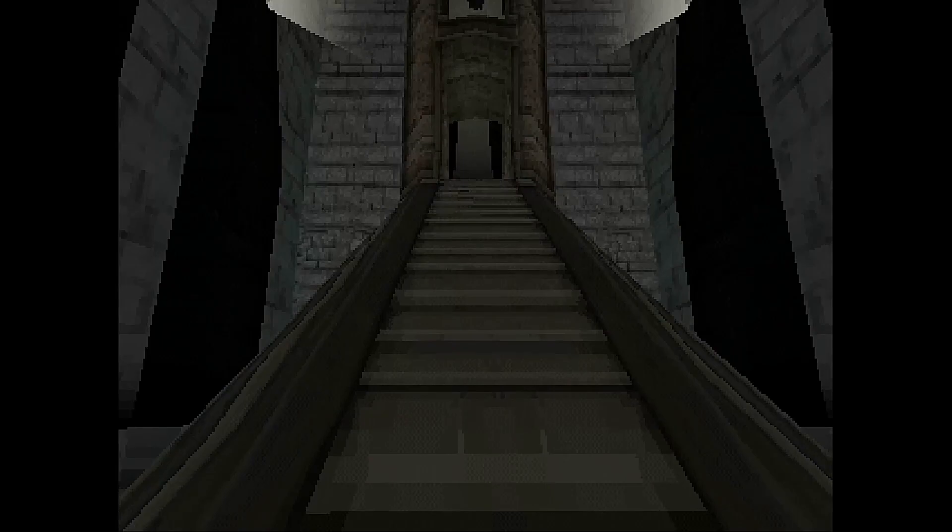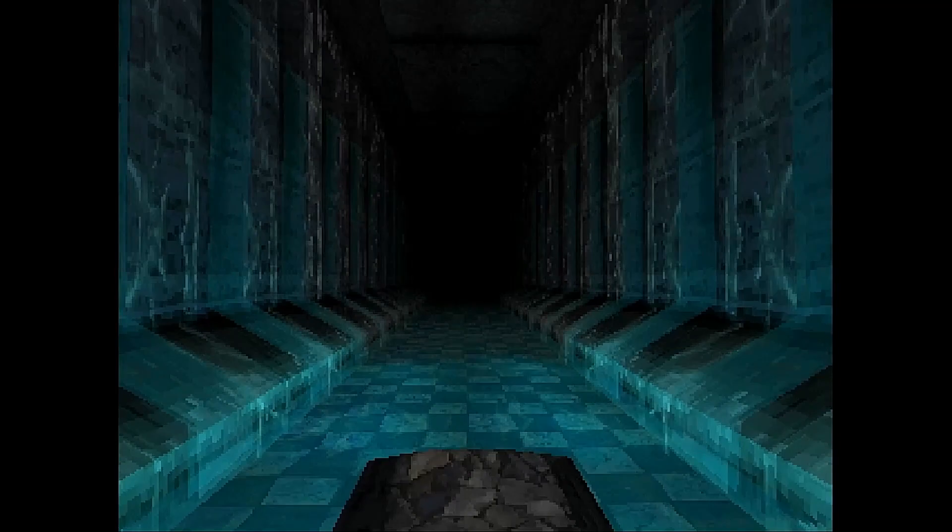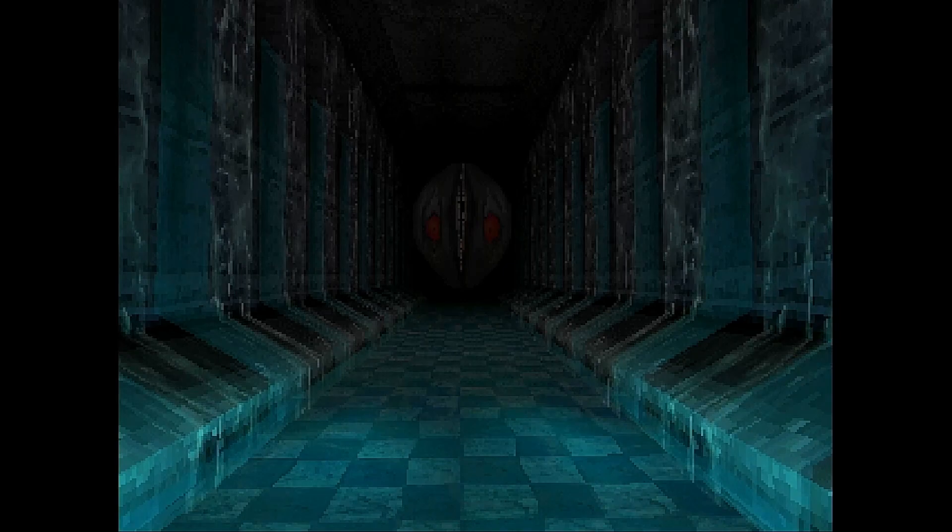Each time you start a new game you begin in this temple-like area. To get things started we simply need to walk up the stairs and to the end of this walkway, then just stand there until this big teethy creature appears. Once he creeps his way up to you, speak to him to get the vials and then you can be on your way, exiting the temple via the door at the bottom of the stairs.